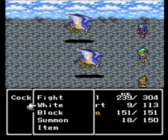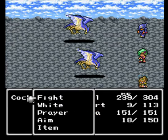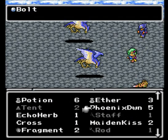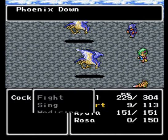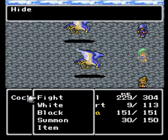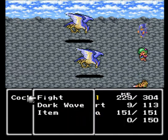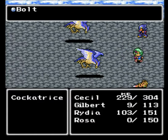See how his commands go away? That basically means he's hiding. We got to revive Rosa with a phoenix down. When Gilbert's hiding, he can only do one command, which is basically waste a turn — called Show. And unfortunately, that's pretty much all he does for the rest of the encounter.